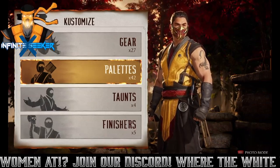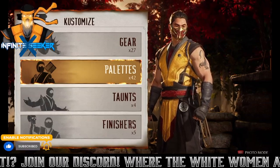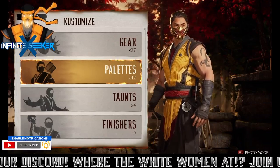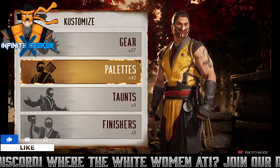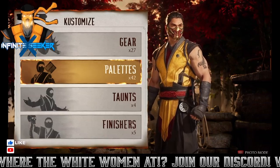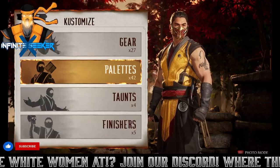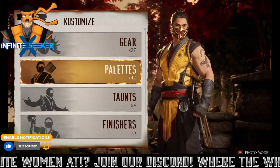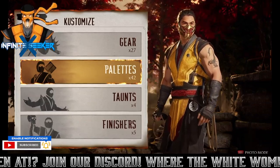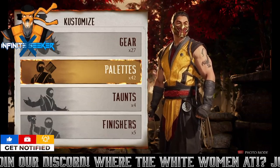As you guys know, in the recent patch we got the 1995 skins for Scorpion, Sub-Zero, Smoke, and Reptile. A lot of people were asking how do we get Scorpion and Smoke — well, for the Scorpion skin it's pretty simple. If you log in to your account and go to your inventory...